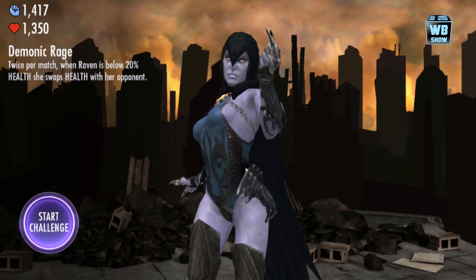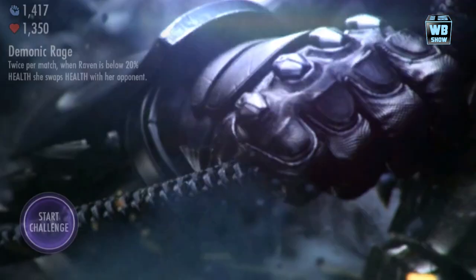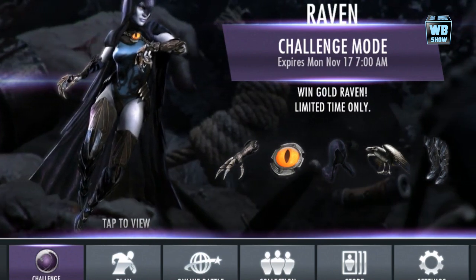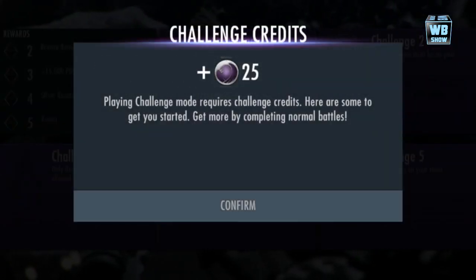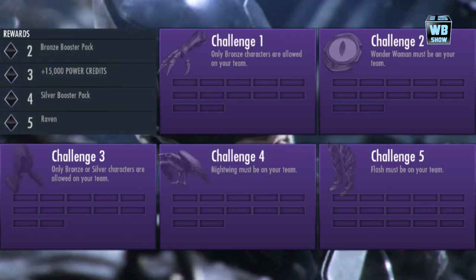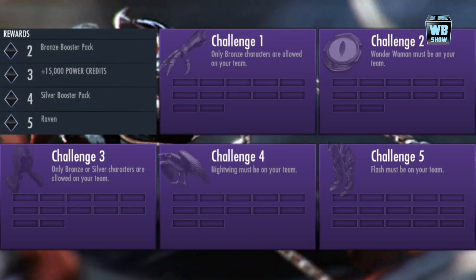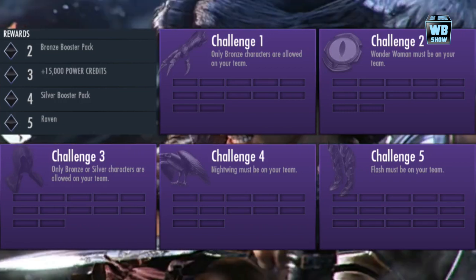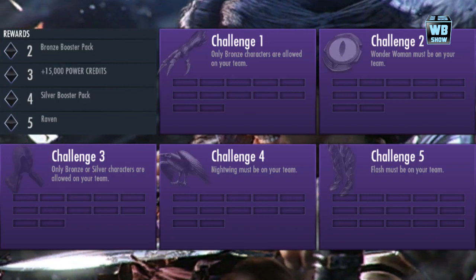She holds up this super glow kind of thing. Let's go back and go into the challenge — 17 days. The first one, you can see it all: you need Wonder Woman, Nightwing, and the Flash. Once you finish all five challenges, you will unlock Raven for your game.